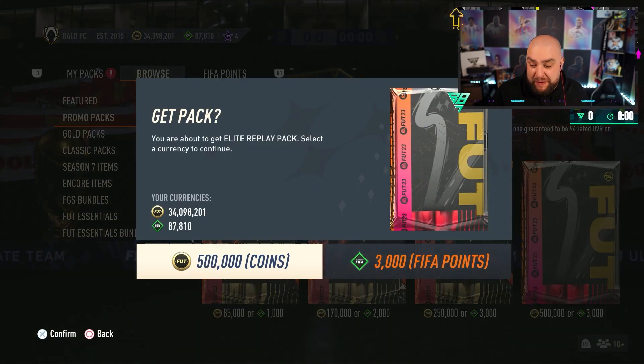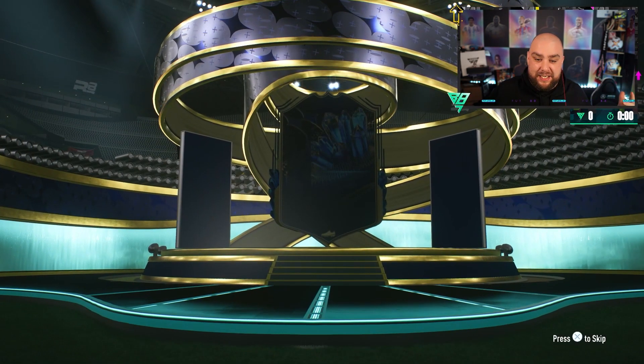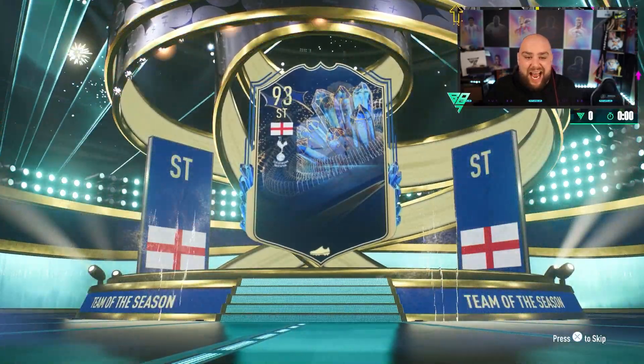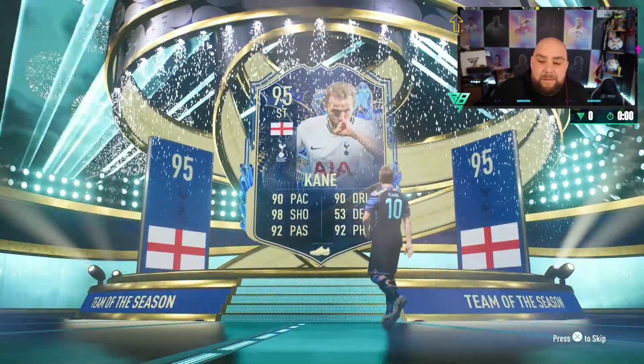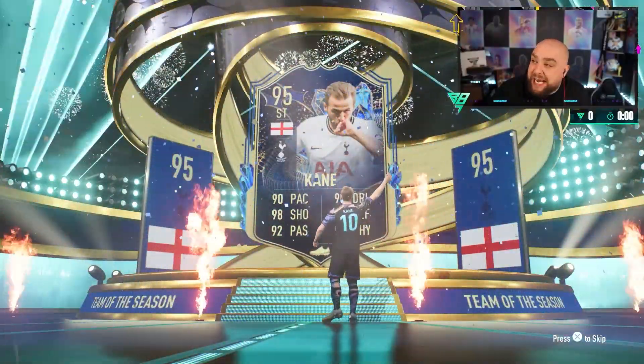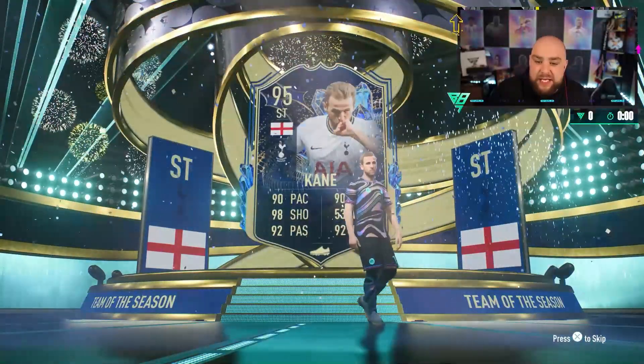Now this is 3,000 FIFA points or 500,000 coins — we're sending it for testing guys. It's a team — I don't know if Trophy Titans come first — it's an English striker, Harry Kane! Now more than likely I don't have him, but a 95 isn't bad. I've seen some really bad ones — I think Ginger got 3 goalkeepers in his — so that's a good start.